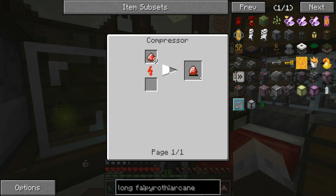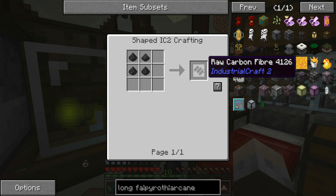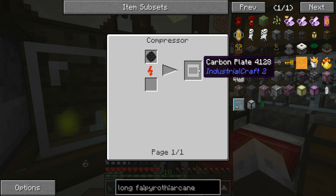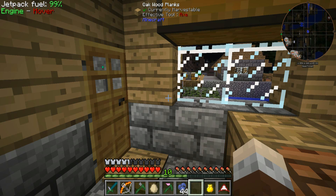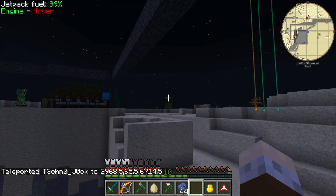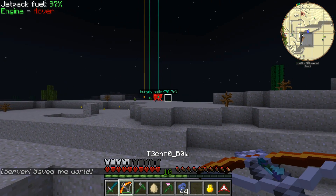The other bit of the long fall boots is nano suit boots, which need an energy crystal — four diamonds macerated with five redstone makes nine energium dust, then compress that to make the crystal. Carbon plates are relatively simple: four pulverized coal gives carbon fiber, and two of those give carbon mesh — so we need 32 coal. I don't actually have enough at the moment. Let's pop over to the new base. I built a little moat around this because I had a creeper go off next to all this stuff and I wasn't best impressed.